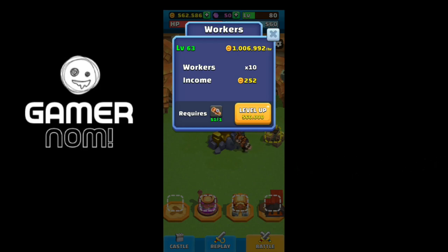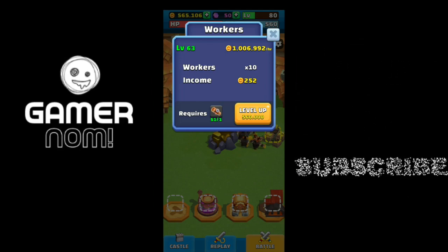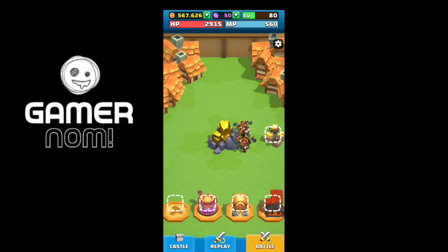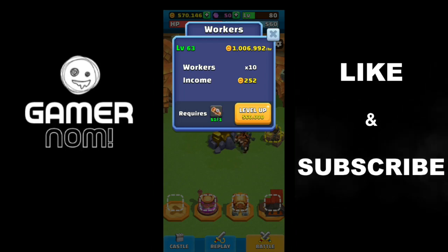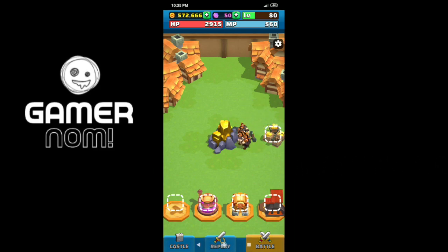How do you increase the level of your workers to increase the gold that you get even while idling, as long as your app is online? Here you can level them up — you can see the requirements. You get the upgrade material from killing bosses, along with a scroll-looking item and a gold requirement.